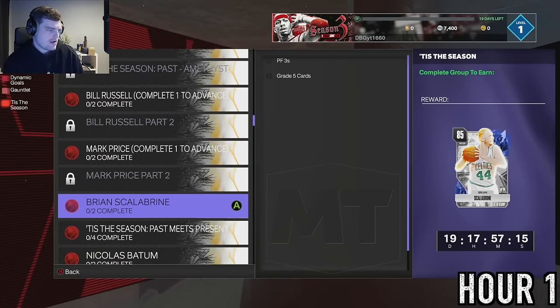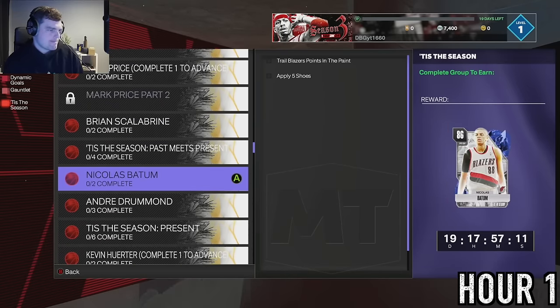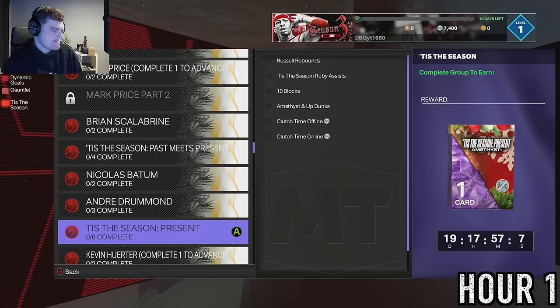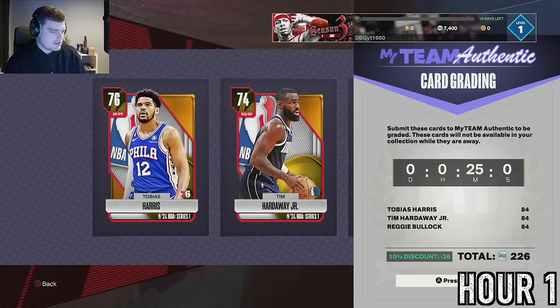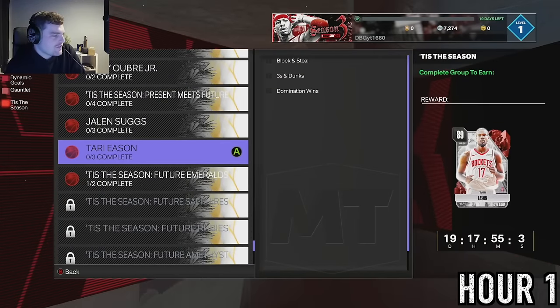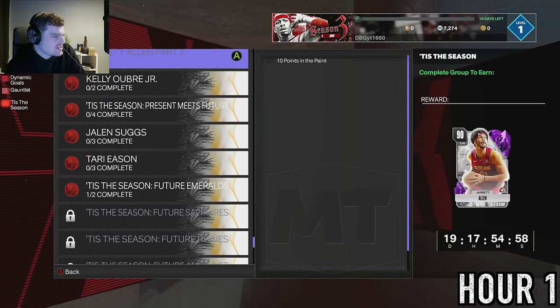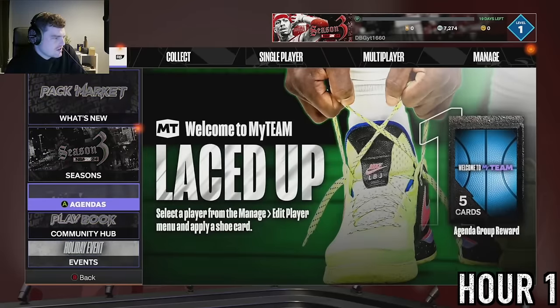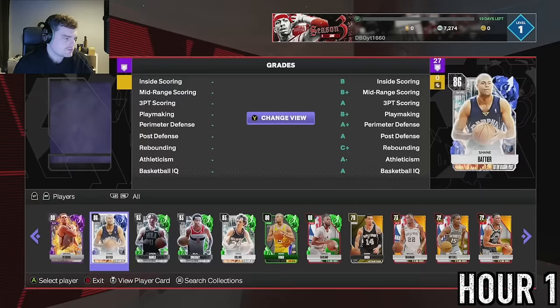After milking what we can of the pre-Christmas locker codes, we go to look through the agendas. I'm hoping to get as many amethyst-plus cards as we can. We're going to sell Kobe Simmons in exhibition. I need to wait an hour to get that one. I want Bill Russell and I have plenty of cards to get him - it's Bill Russell time.